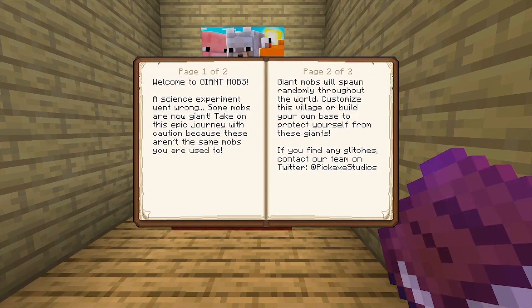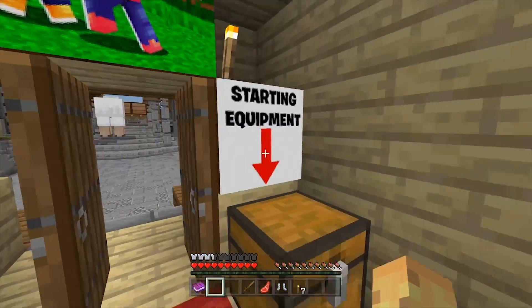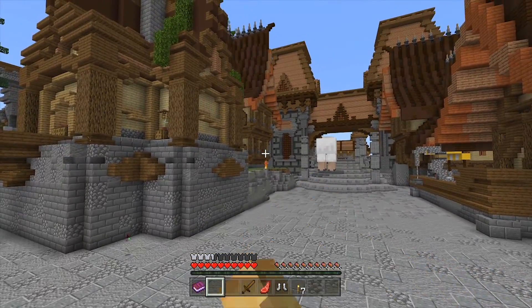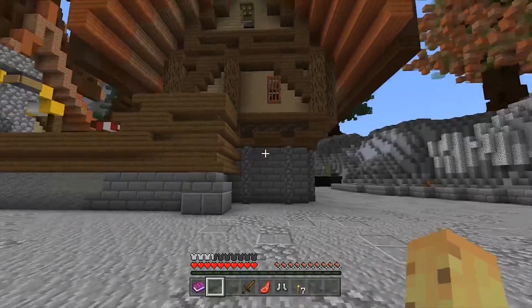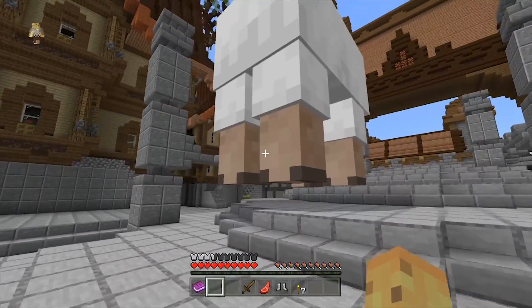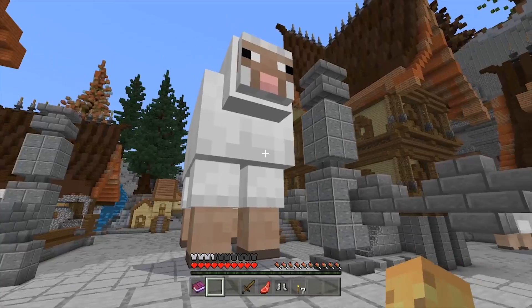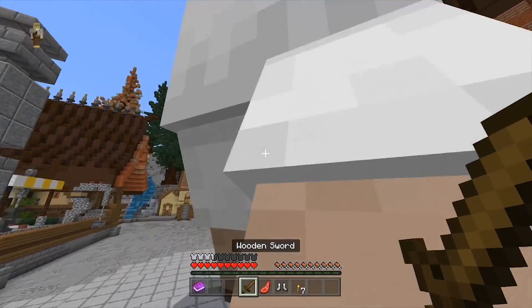So giant mobs will spawn randomly throughout the world. Customize the village or build your own base. Protect yourself from the giants. Oh, that's all there is. Was that really instructions? Okay, whatever, fine. So yeah, this is mobs but they're giant. There are also regular sized mobs as you can see. Can't do that with just an add-on. And yeah, as you can probably work out already, there are framerate issues at spawn on this map. So not only is it a questionable concept that probably should be an add-on — and is indeed already an add-on you can download for free on most platforms — but also it has serious performance issues.